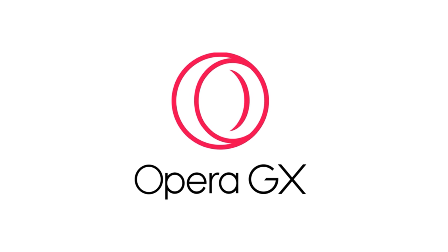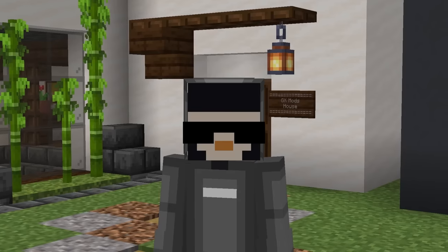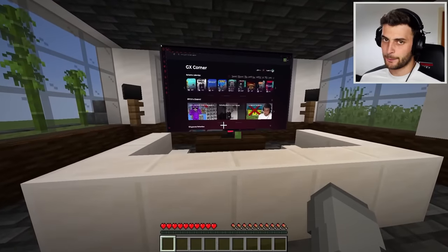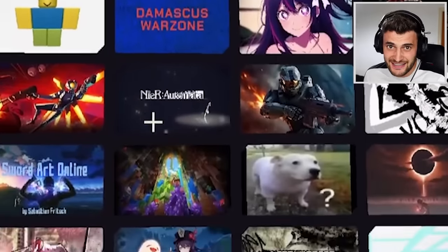Thank you Opera GX for sponsoring this video. Most browsers are pretty plain and boring, but not Opera GX, which I've pointed to a Minecraft world. On the GX store, you can download thousands of mods to change anything you want.